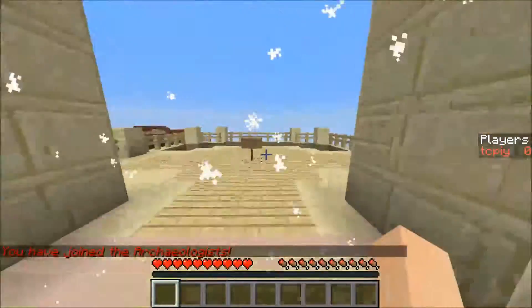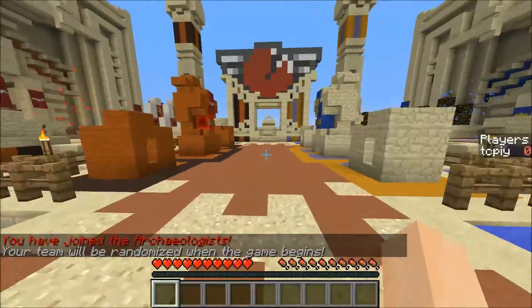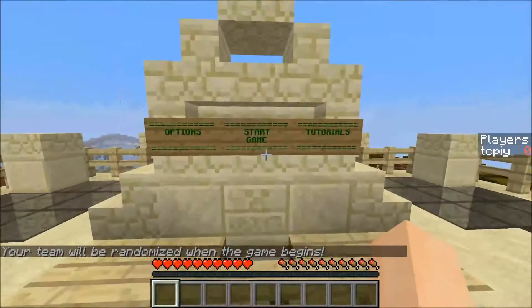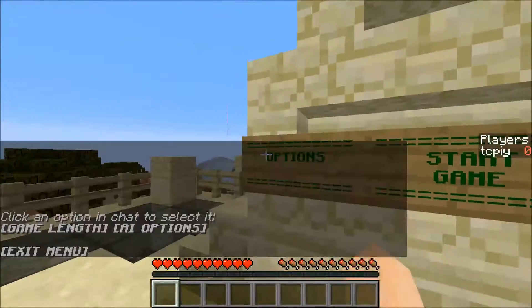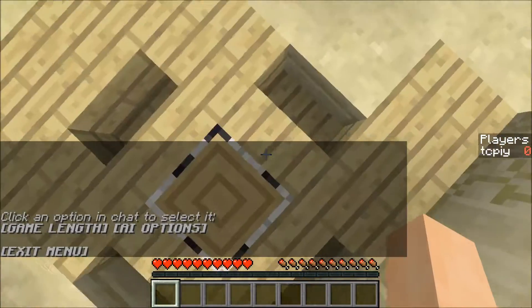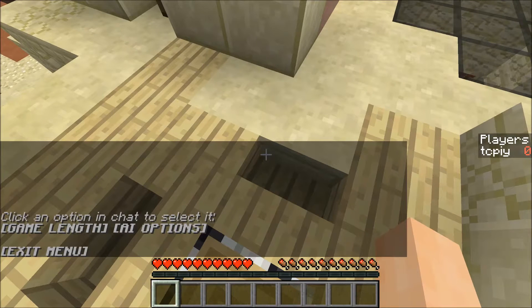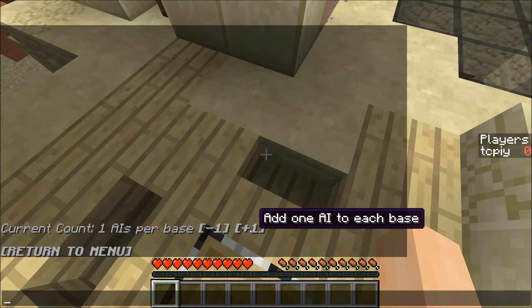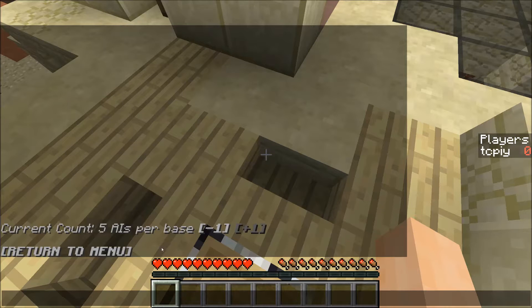Once you have chosen a team, you can start the game. I'm going to go to options first, because I want to add AI. Since I'm playing single player, these AIs are just skeletons with armor on that have the same weapons as you, including a sword.